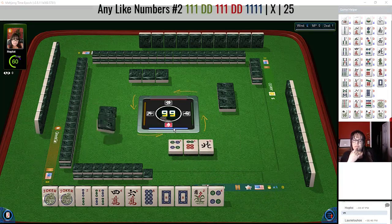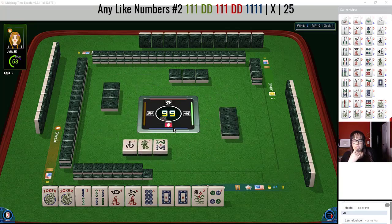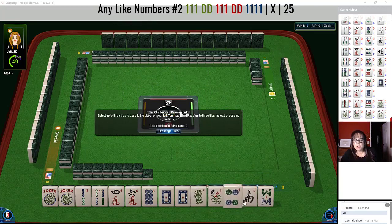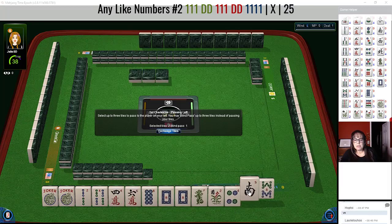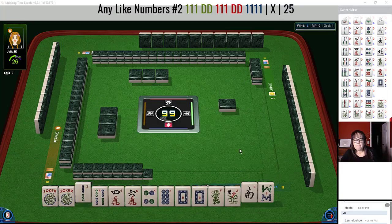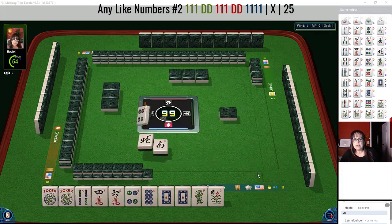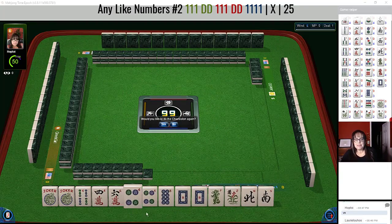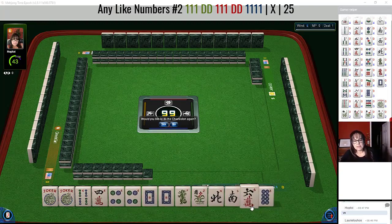There was some potential for numbers with fours too. Maybe that four dot would have been a better keeper. Okay, so now we have a green dragon. We have fours, dragon, dragon, eight-eight. I wonder if we should think about numbers with dragons and fours — let's let the two go. Maybe we'll get the four dot back. Oh, someone's passing blind! Oh look, we got the four back — woohoo! Let's let the six and the eight go.